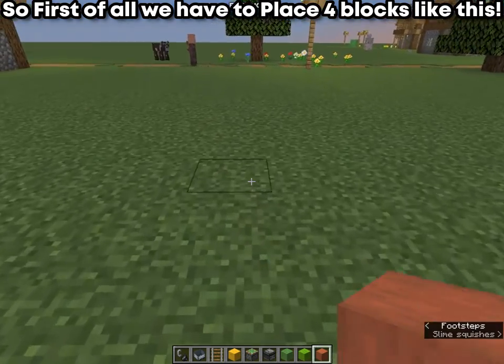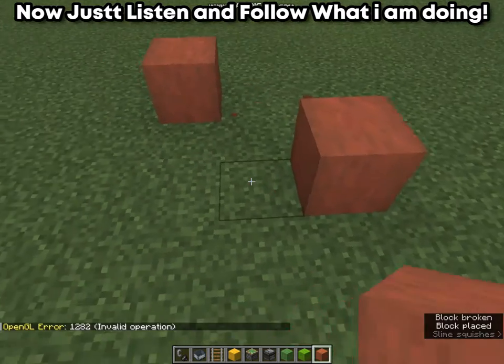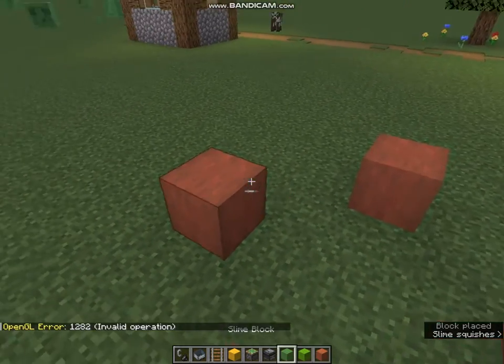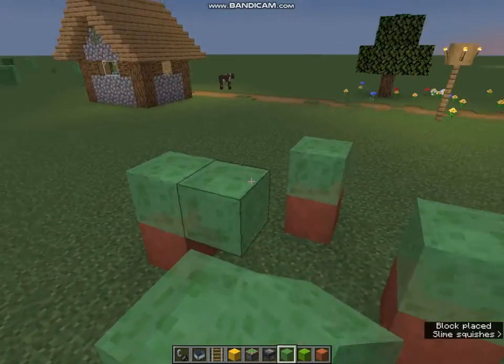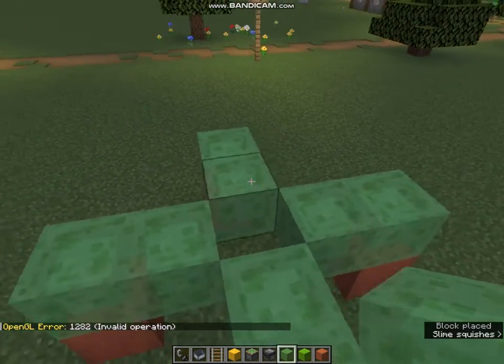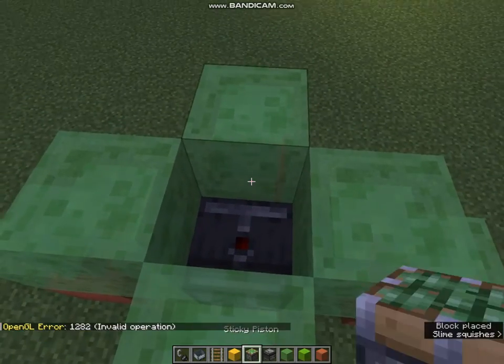First of all, we have to place four blocks in this order, then place slime blocks above the blocks and make a design like this. Now place an observer, a sticky piston, and some slime blocks as well.